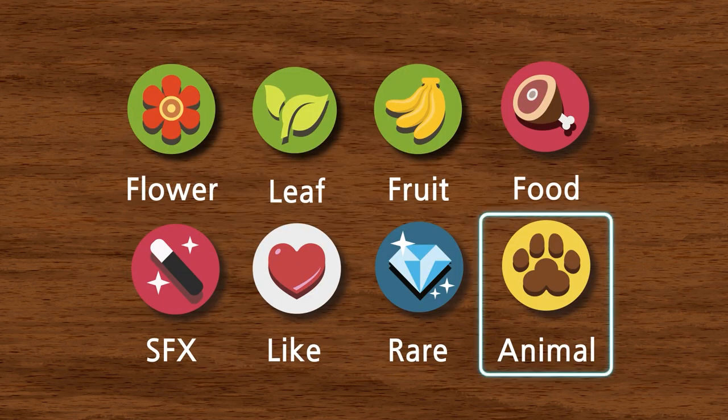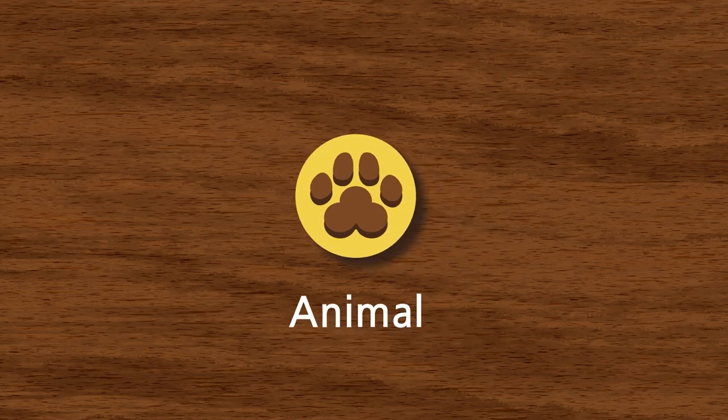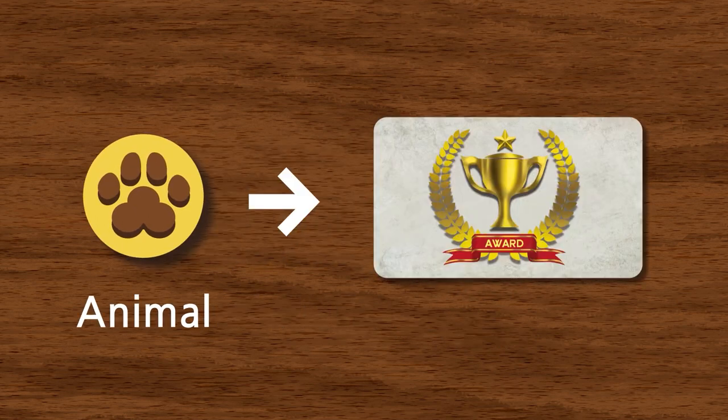The last icon is the animal icon. Animal icons are used to count towards the number of corresponding animals you'll have in reference to the award ceremony card. We'll get into what this means when we get into the award ceremony in just a bit.